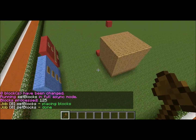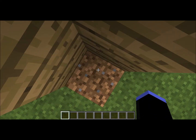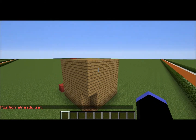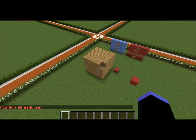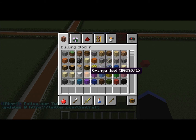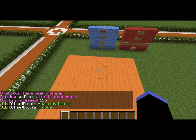If we wanted to set it to something else, say wood, it sets everything to wood. Now, another way instead of using the wand — I actually prefer this — you can stand in the area and type //pos1, which is the same as your left click. Then stand where you want the second position and type //pos2, same as your right click. For orange wool, the block ID is 35 colon 1, so //set 35:1 gives you orange wool.